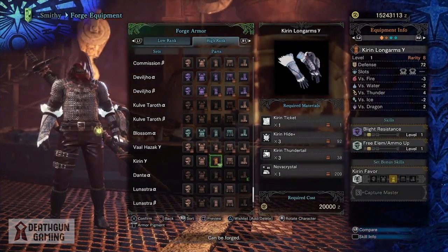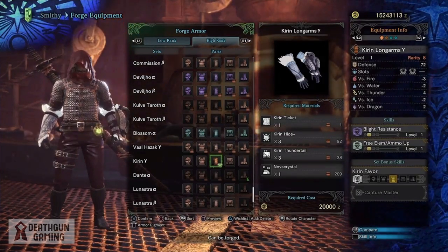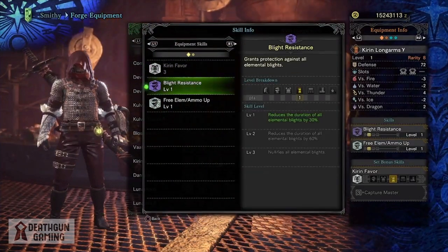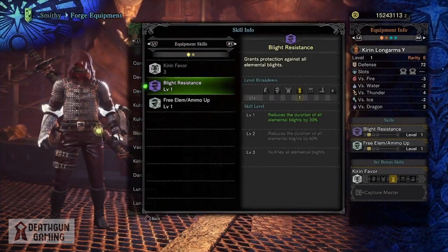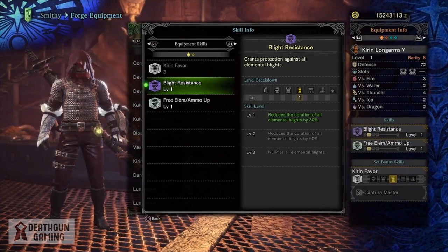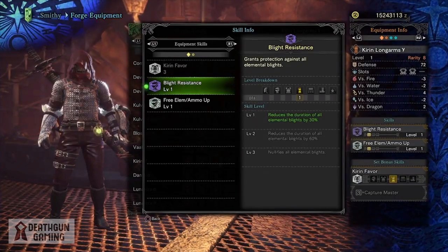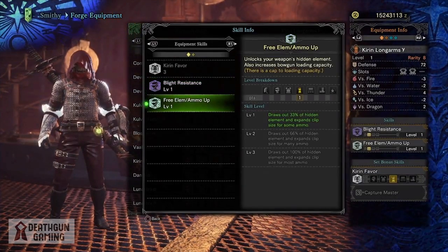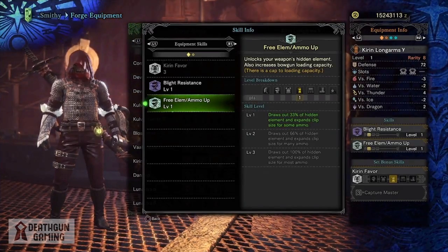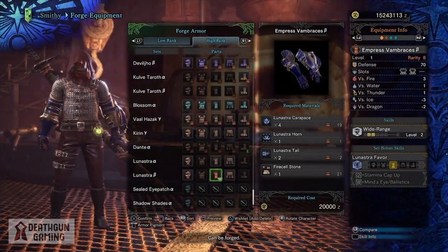Another great arm piece for survivability and utility are the Kirin Long Arms Beta. They give you two level two slots, one point into Blight Resistance, and one point into Free Element/Ammo Up. Blight Resistance grants immunity from all elemental blights once maxed out. Free Element/Ammo Up is also a nice skill with two uses: it unlocks your weapon's hidden elements and increases bow gun loading capacities — overall great versatility.